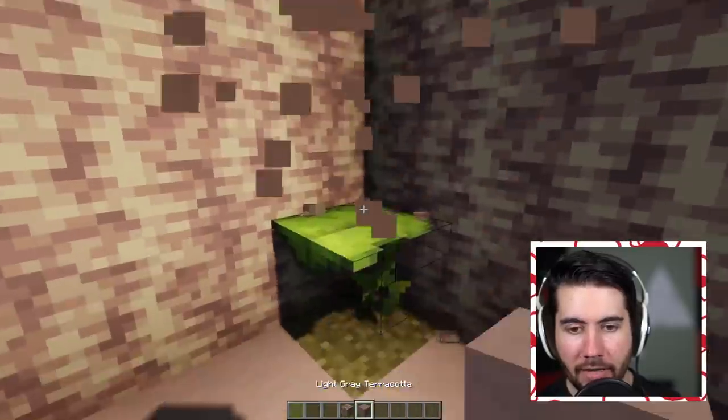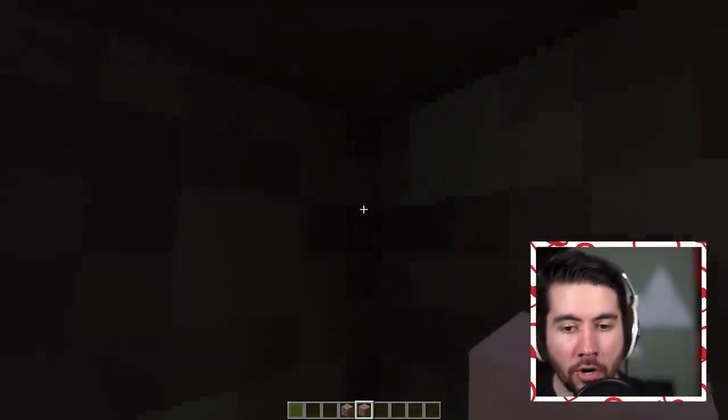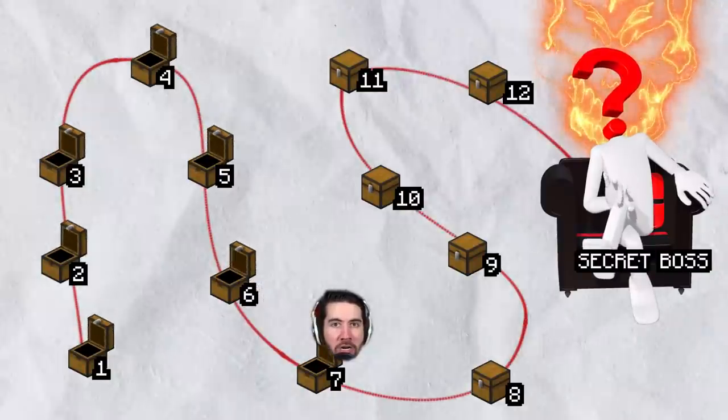That doesn't make sense. My only other guess is maybe we have to use a different block. We try sprinting in the corner and jumping — no, this one doesn't work at all. My day is ruined and my disappointment is immeasurable.